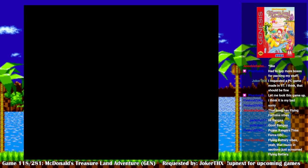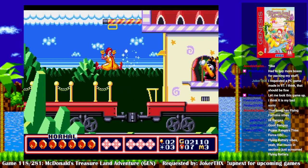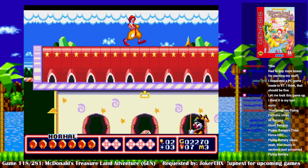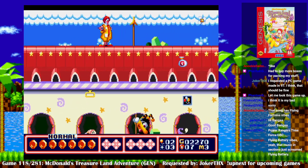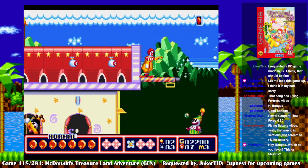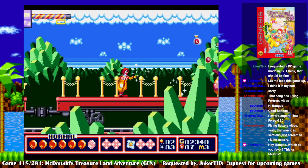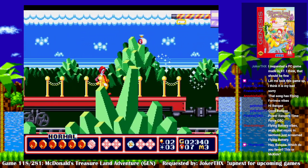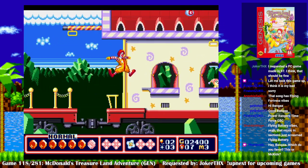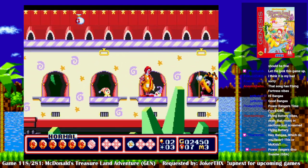Stage two of the Magical Town — and that's an auto-scroller. Why would a train just have protruding spears? What do I favor — this or MC Kids? I haven't even finished this game yet, so that's not really a fair question. But based on first impression, I would probably say this.